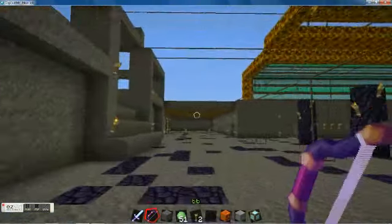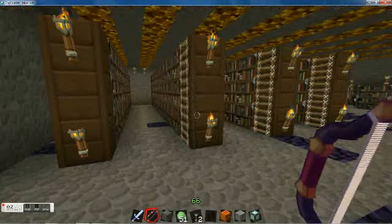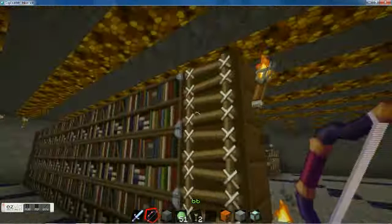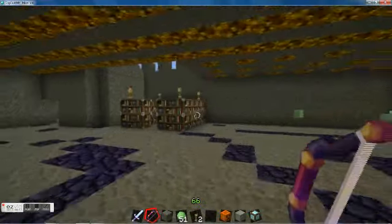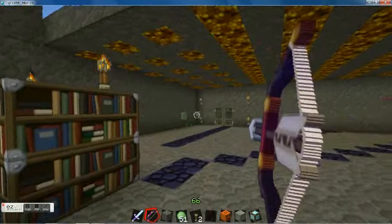Now we are going to go to the library, where we have the bookshelves, the books, and staircases which go up and down. We also have the enchanting area where you can enchant stuff.